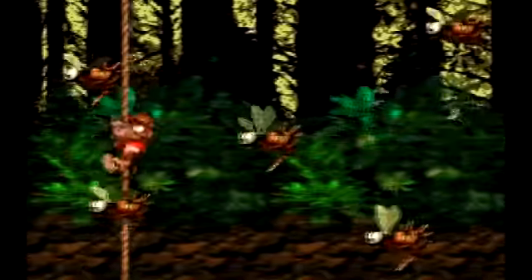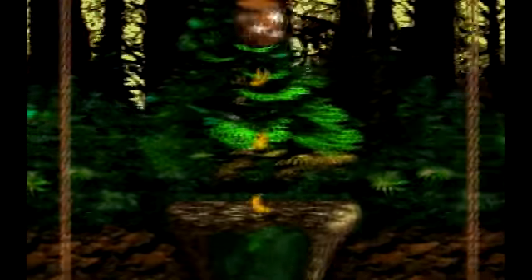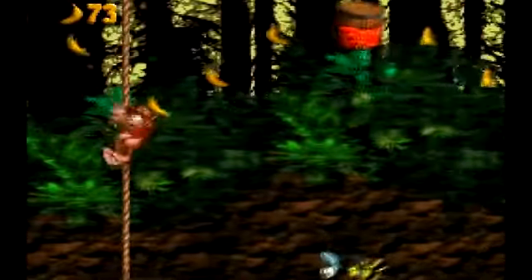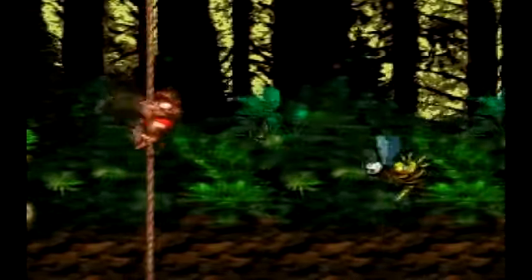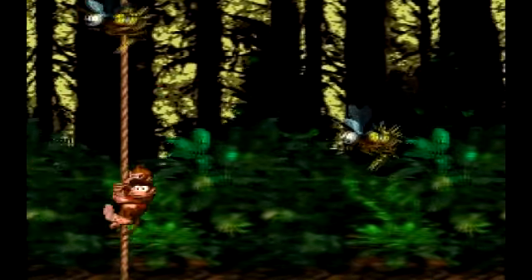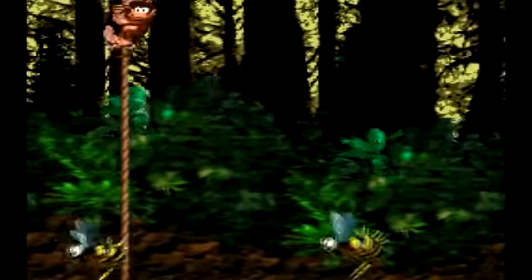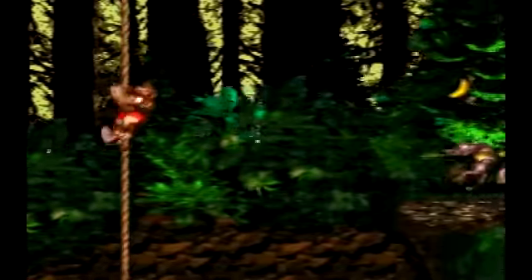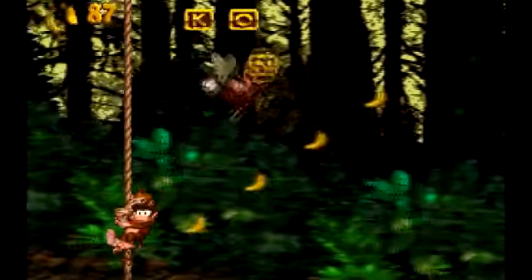This level revolves around vines — we finally get to see some vines in Vine Valley. And they're used in really weird ways. I don't know how a vine could possibly transport you like this. It's better explained in Donkey Kong Country Returns, because the vine is actually at the bottom of an enemy, and the enemy is sort of bringing you through the level like this. So I guess they tried to explain stuff better in Donkey Kong Country Returns.